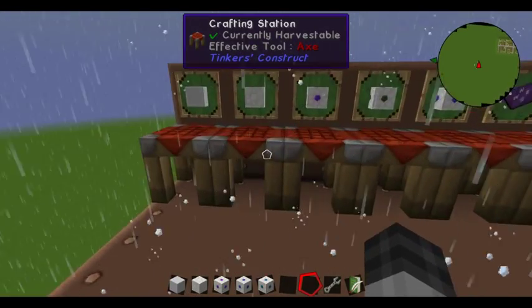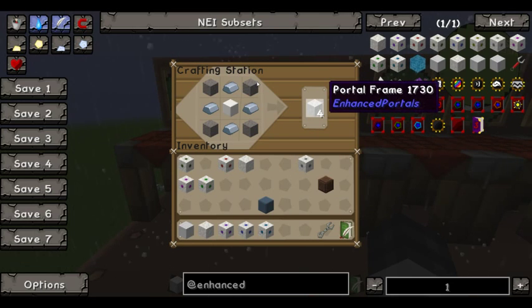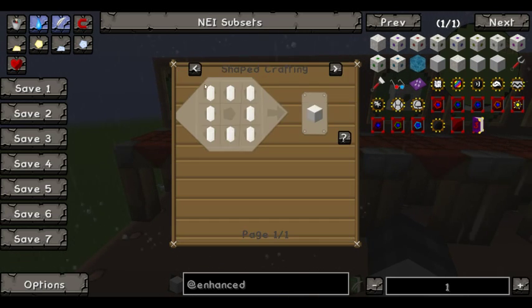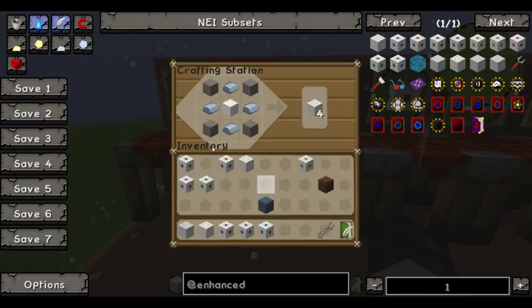Now to make the portals themselves, you're going to need these portal frames. Portal frames use a block of quartz, four iron, and four smooth stone. You'll need to do this recipe at least three times because you'll need 12 portal frames. The block of quartz — the easiest way to make it is with four nether quartz. There are some alternate recipes; you can pull it up in NEI to see what they are.